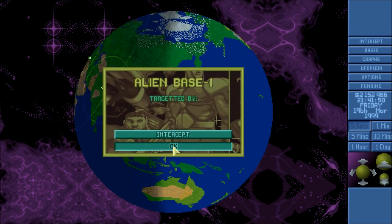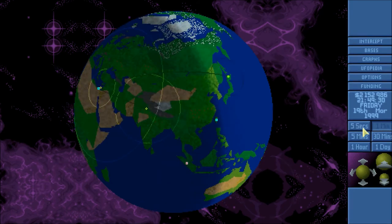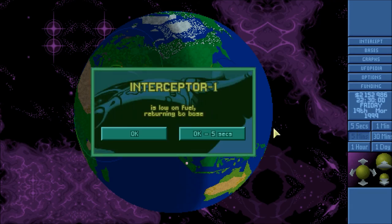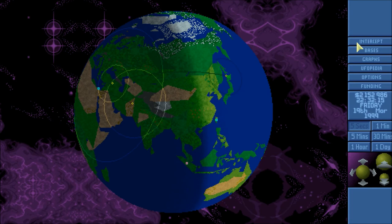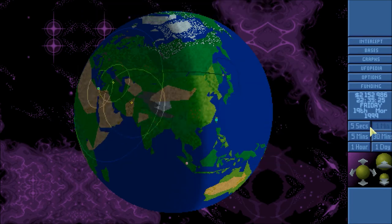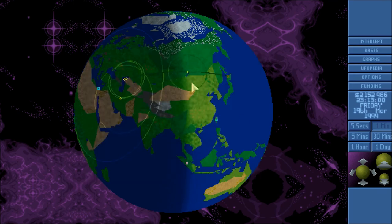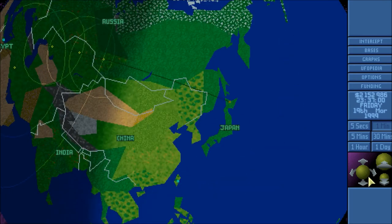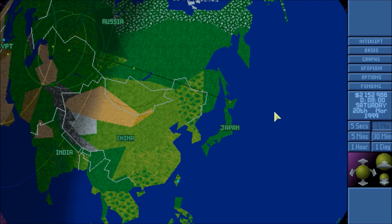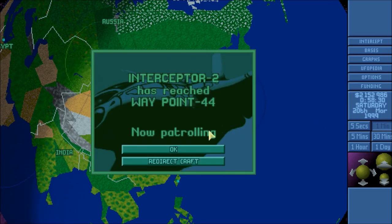He is a long ways away, I don't think we're going to make it, but if anything we'll shoot him down. That's a concern though. I kind of assumed there was something going on over there with all the activity. Oh, you're out of fuel — well, that's a problem. Let's see if he'll stay there long enough for my second interceptor to get there. He may not. We'll see if he's still there — I don't think my Skyranger will get in time, but we might be able to get there in time and then shoot him down.